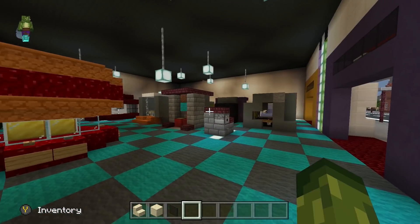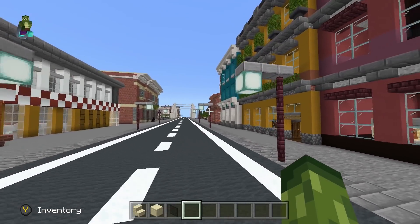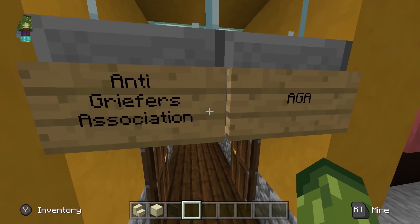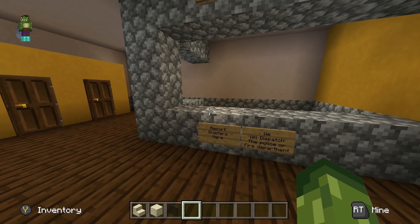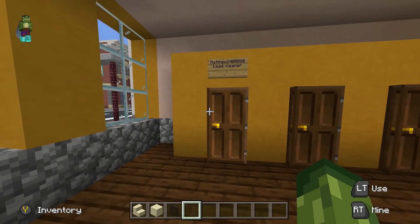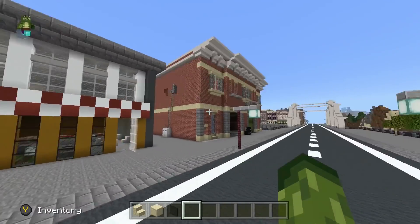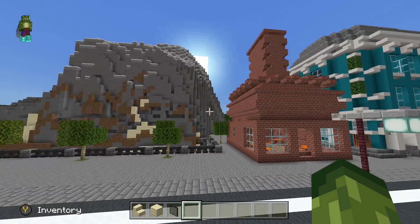We do try to do the interiors as much as we can but obviously it takes a lot of time, so a lot of the time we just say if you want a shop then put a sign on it and fill the inside in. I've not actually seen this — the Anti-Griefers Association! It looks like they report griefers here and dispatch the police or fire department. That's awesome — I know some people do try to sort out businesses and stuff, and it is cool when you see them like that.